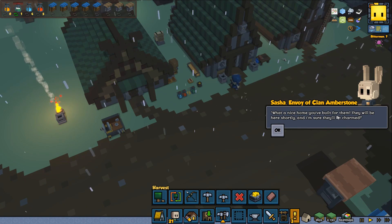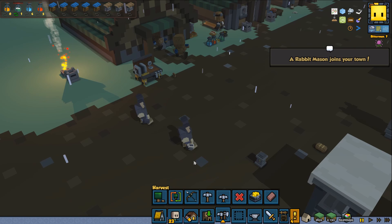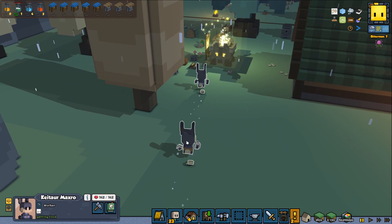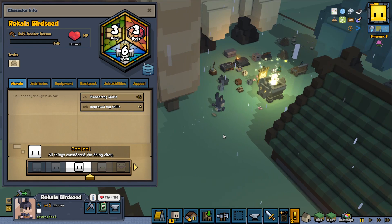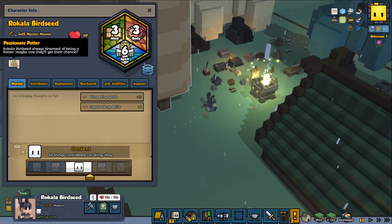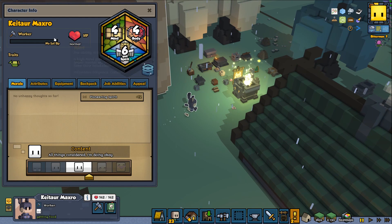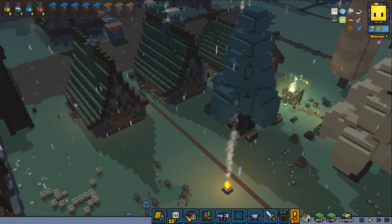What a nice home you built for them - they will be here shortly and I'm sure they'll be charmed! So that means we will have four new names - drop new names in the comments guys. We got two bunnies: a rabbit mason and a rabbit worker. Drop name suggestions and I will be randomly selecting. We got Rokala, who has a passion to be a potter, and also Kay Tower who has really good stats and the Green Thumb trait, which is good for farm work. Both had pretty good stats - very welcome, Mr. Bunny people!